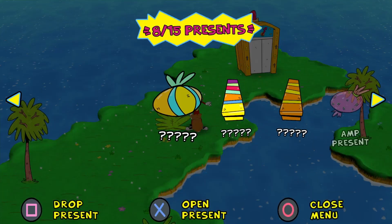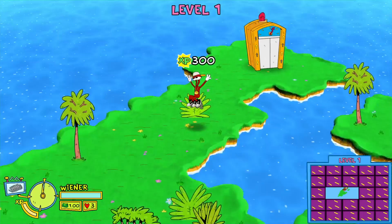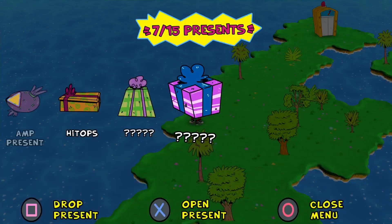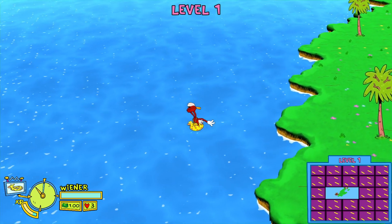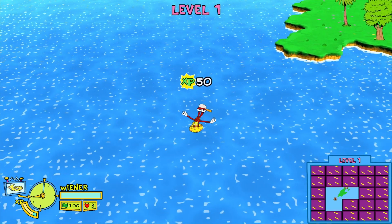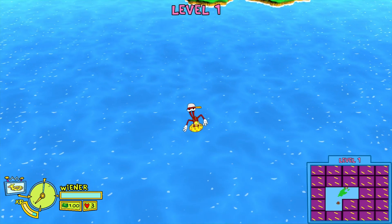You can select any character you like, but make sure you select a fixed world. A fixed world will mean that one of the presents on level one will always be the inner tube, which you will need in order to be able to swim to the island. Once level one is loaded up, collect all of the presents, then head down to the south or southwest and start using presents until you get the inner tube.